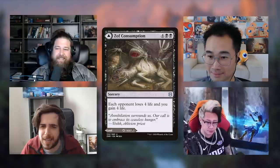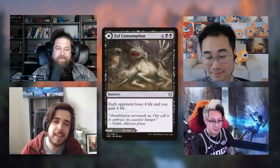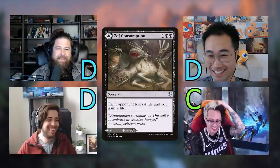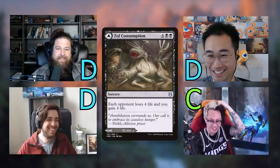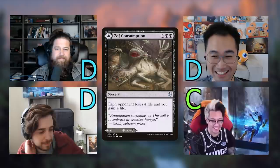Zof Consumption is a six-mana black sorcery where each opponent loses four life and you gain four life. Most of us gave it D; Richard gave it C. Richard's reasoning is that some black decks have a life-loss or life-gain theme, and it provides a little reach. He wouldn't raise an eyebrow if someone put it in that kind of deck, but it's not super exciting. C or D is fair.